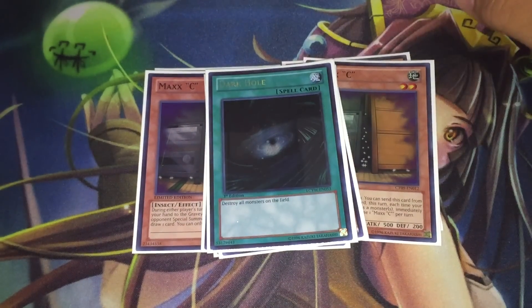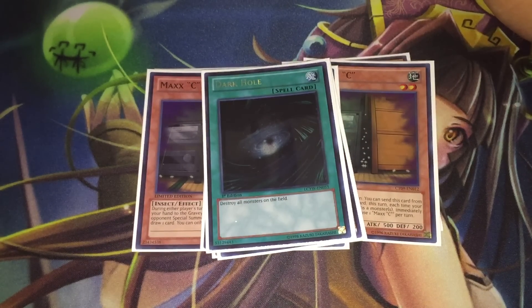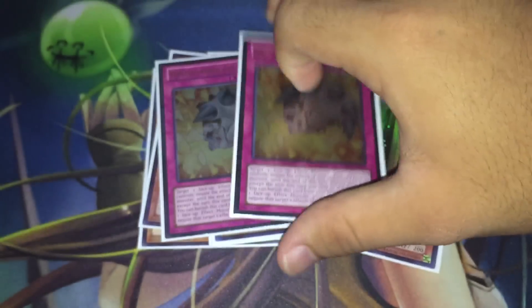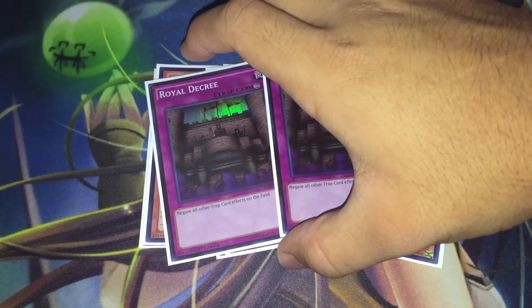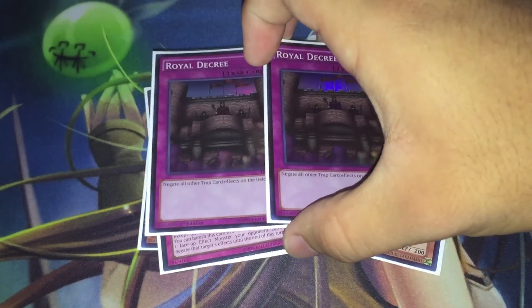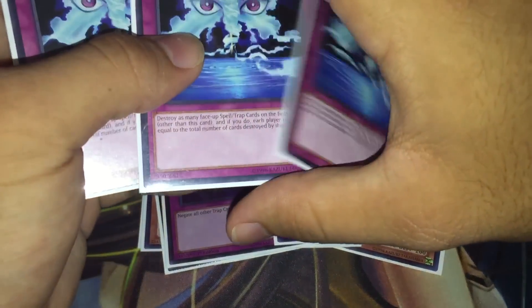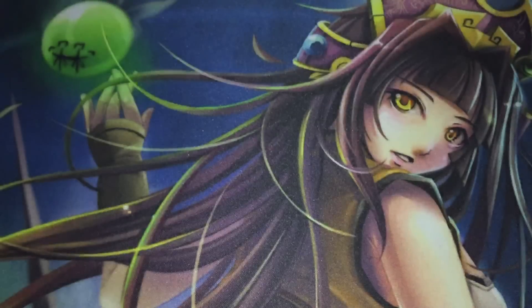Moving on to the single spell I'm siding: I have the one copy of Dark Hole. I'd try to side two but for space constraints I couldn't find the slot for a second copy. Moving on to the traps, we have two copies of Breakthrough Skill for extra effect negation. We have two Decree because I don't have Denko yet, which is kind of sad — I'd probably run Denko over Decree. But even so, I do like that Decree can stop some decks since most decks are not maining MST, making it slightly harder to out than Denko at times. And to round this off, we have three copies of Full House because, again, I hate Clefford.